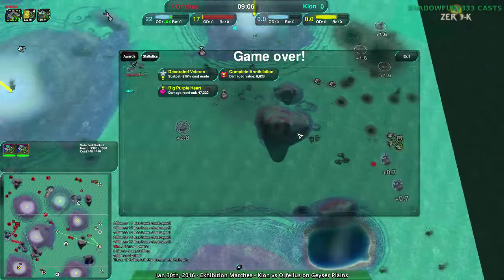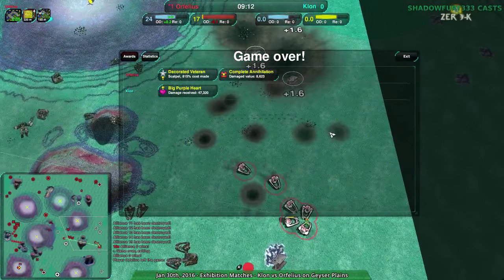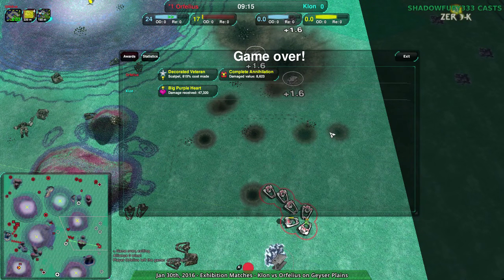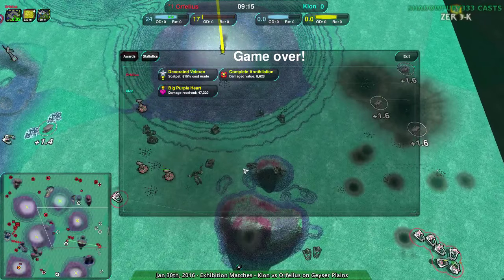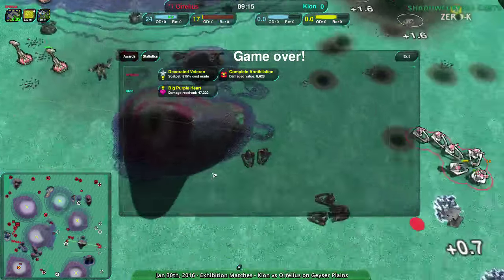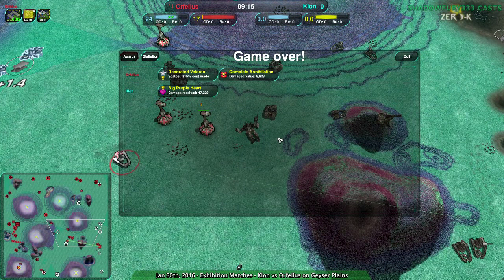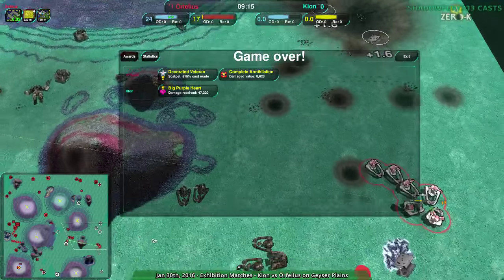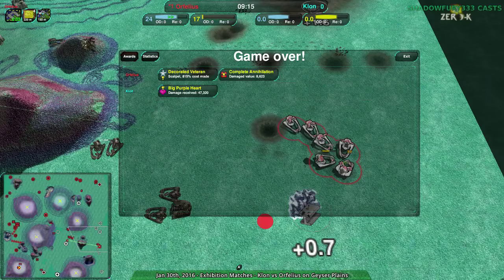Pretty exciting match — that was fun to watch. So that was Clone's jack rush, with Orphelius countering using scalpels. The placeholders were a concern but it worked out nicely. Losing the commander was painful for Orphelius — you lose the commander, you lose your repair ability, and we saw how carefully they were managing damaged scalpels. But the production advantage carried them through. Next up: Size Jump versus Orphelius on Bandit Planes — those two appear to be about the same skill level, so stay tuned.